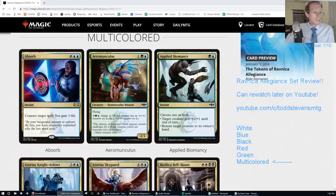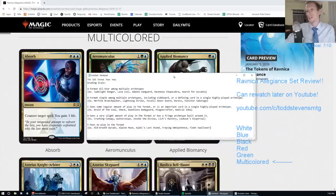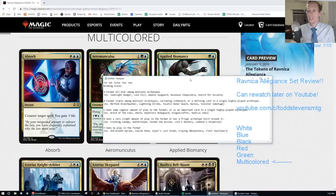We're giving each card a letter grade, A through F. A is a format all-star among multiple archetypes — examples are Jade Light Ranger, Lava Coil, Adanto Vanguard, Ravenous Chupacabra, and Search for Azcanta. B is a format staple among multiple archetypes including sideboard cards, or a defining card in a single highly played archetype — examples are Merfolk Branchwalker, Lightning Strike, Takali Honor Guard, Duress, and Sinister Sabotage.